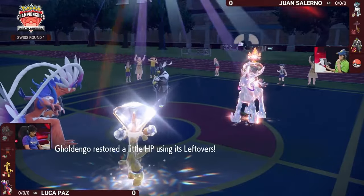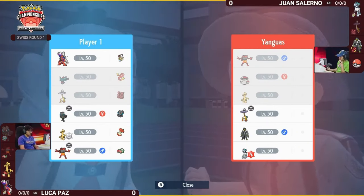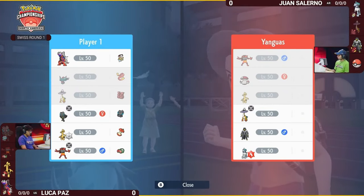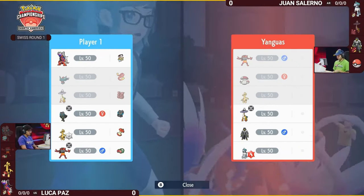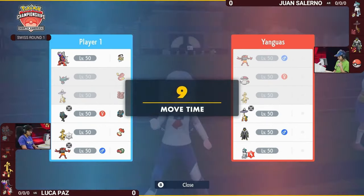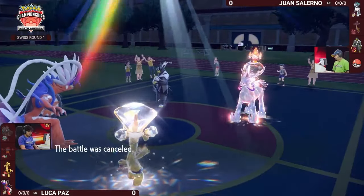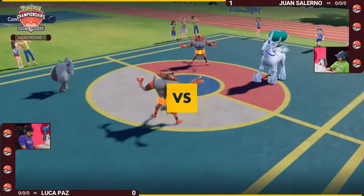Now that Calyrex has Trick Room up, its Glacial Lances should outspeed both Koraidon and Gholdengo. With Luca's final two Pokémon on the field, there's only so much he can do through these five turns. He does have Protect on both Gholdengo and Koraidon — one option is to play smart with those Protects. Normally I'd say protecting is a great way to buy time in Trick Room, but Juan still has that Urshifu with Focus Sash intact alongside the Calyrex, so you can punish those Protects.